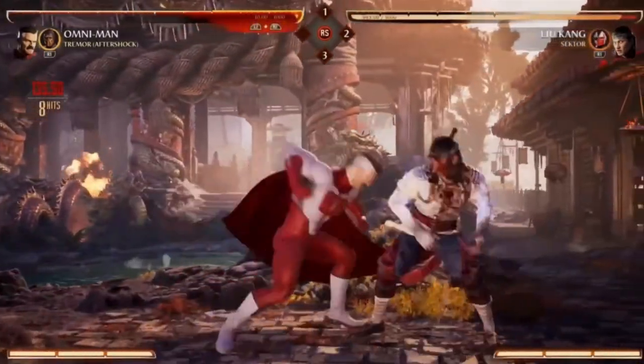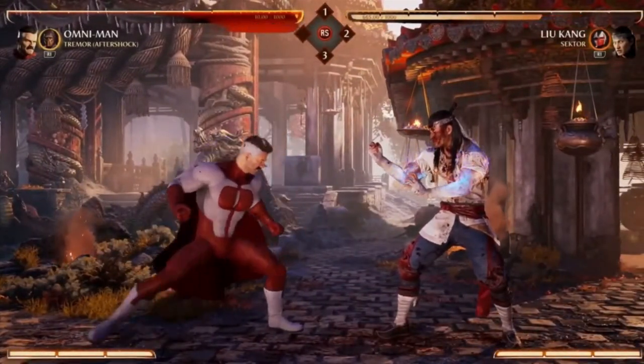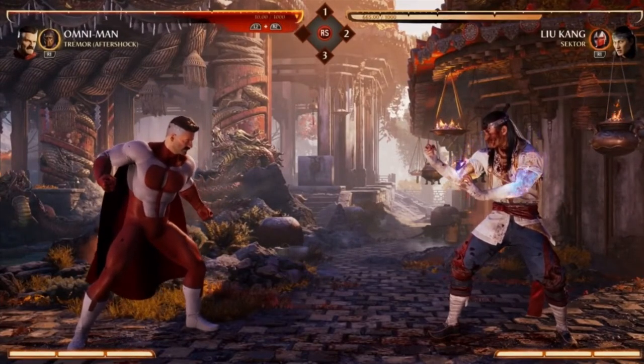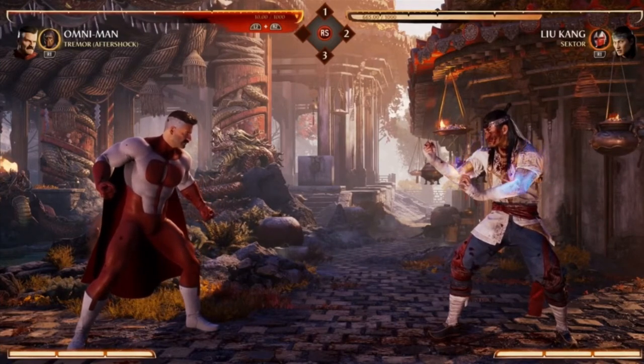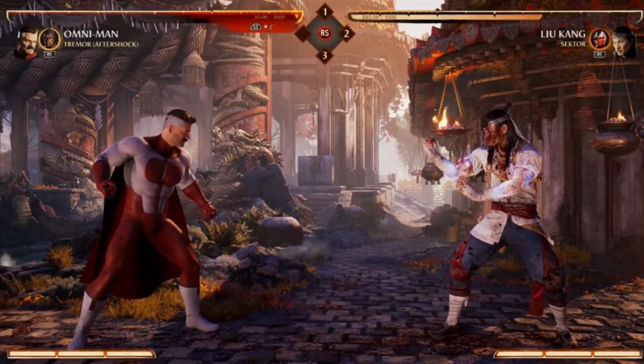He just loves putting people's faces in the ground. He's a strong guy. So let's go over his special moves. One unique thing about Omni-Man is he actually has a lot of aerial mobility — all of his special moves can be done in the air. He has ground and air versions of all of them, which is pretty unique to MK.